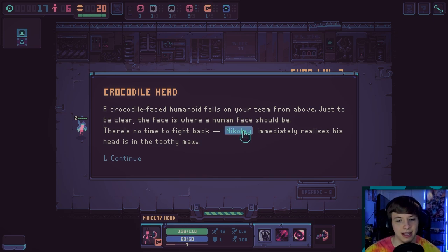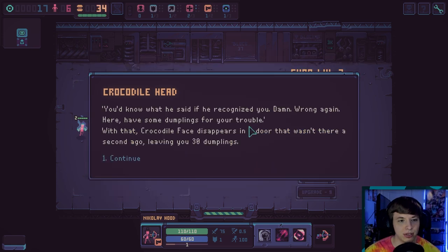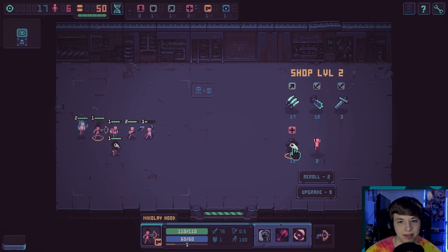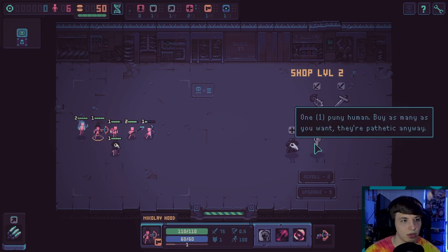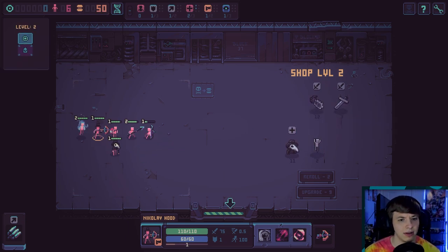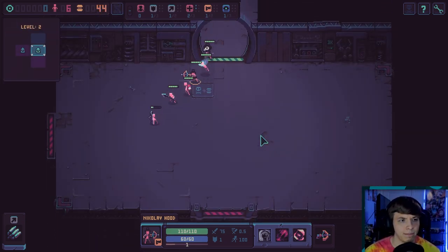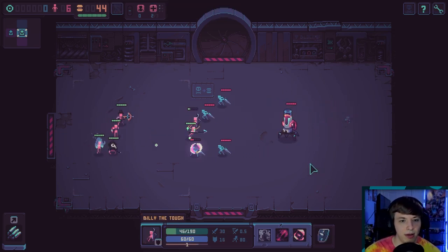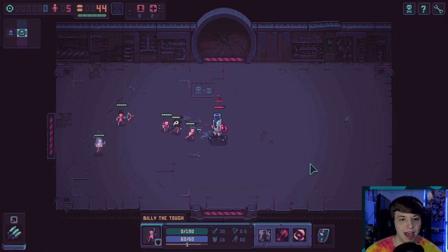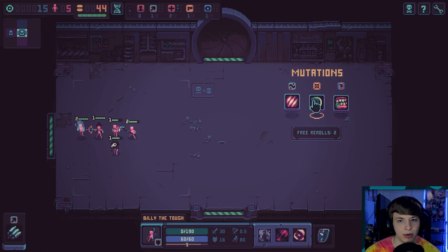So Nikolay, our gun guy that we just got — his head's in the toothy maw. Magical girls. We get 30 food and then he leaves our person alone, so I'll take it. Let's go ahead and get another trickster. Oh, that was an expensive trickster. When we can actually afford a human, it will be helpful. Oh, I lost my shield guy. I moved him a little further back in hopes that would be okay, but I needed to do it even more.